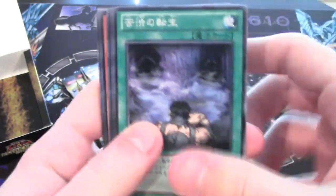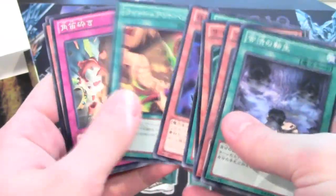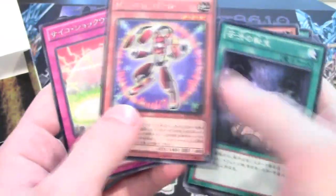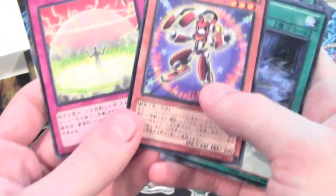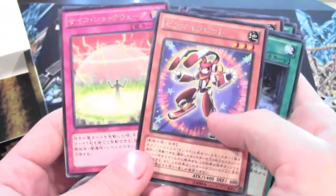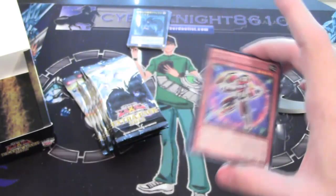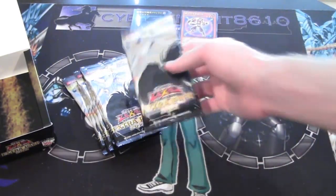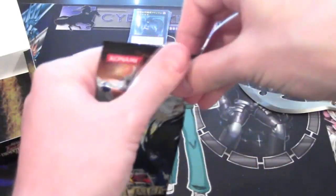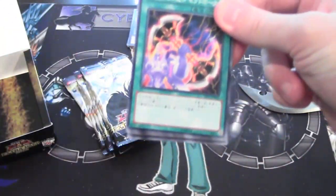Pack number two. Vampire Dragon. Wind-Up Rabbit. And we got two rares out of that one — I don't remember the name of the other one though. I don't know if you can do that or if that's just a messed up pack, but it's kind of weird to get two rares. Wind-Up Rabbit — back in the day that would have been really awesome to get as a rare. That card was pretty high dollar before the reprint, I guess.